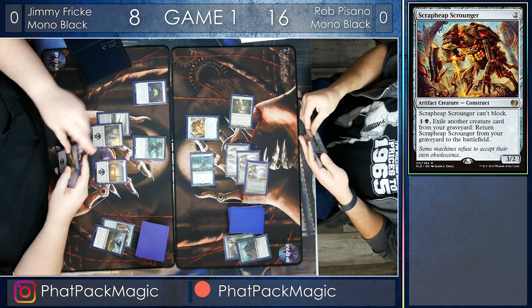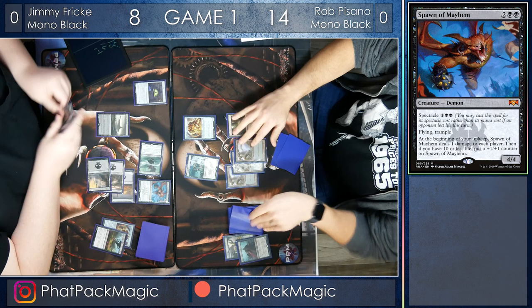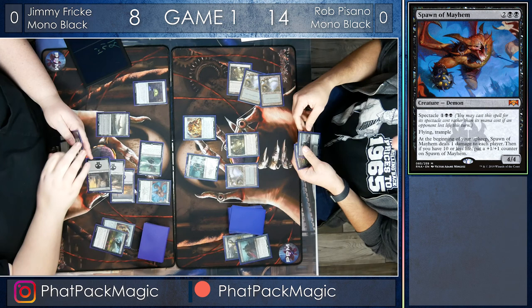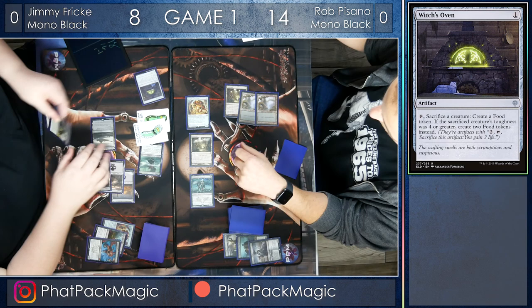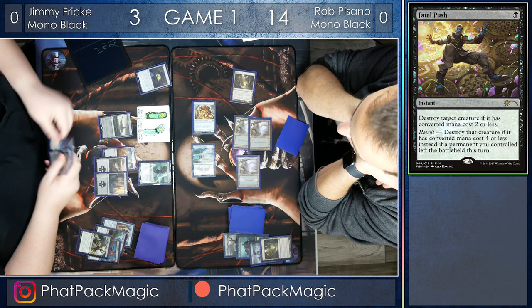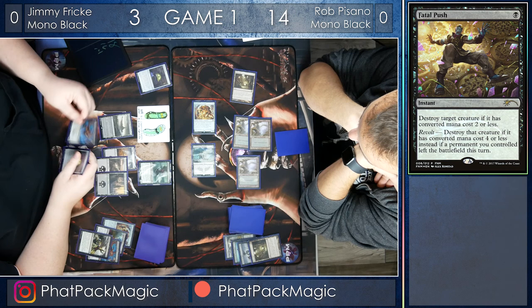Jimmy is in a little bit of a predicament here. He really needs to get some more damage on board, and it's going to trigger that Spectacle with a Spawn of Mayhem, and he's able to pass the turn back with a four-four flying trampling blocker. But will it be enough for him to get to Rob? Jimmy sacrifices the Spawn to the Witch's Oven, making two food tokens, and Rob crashes in for six or seven more damage. The Mutavault is going to get fatal pushed, and now Jimmy is firmly on the back foot, but he's got food tokens to buffer his life total.